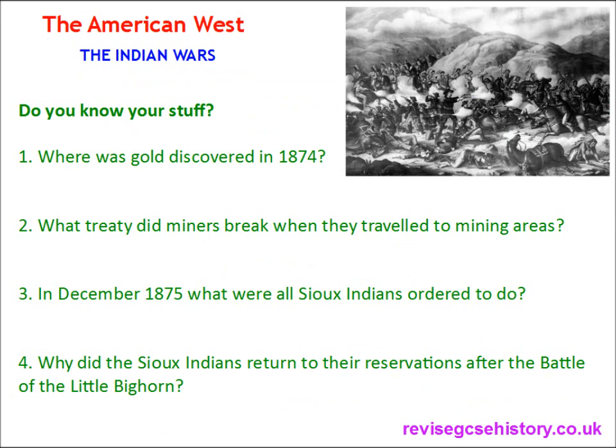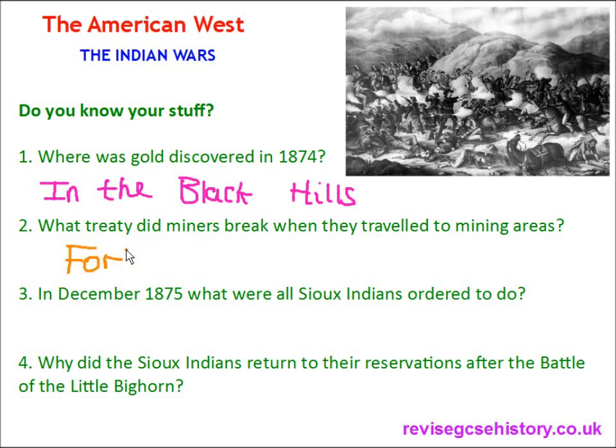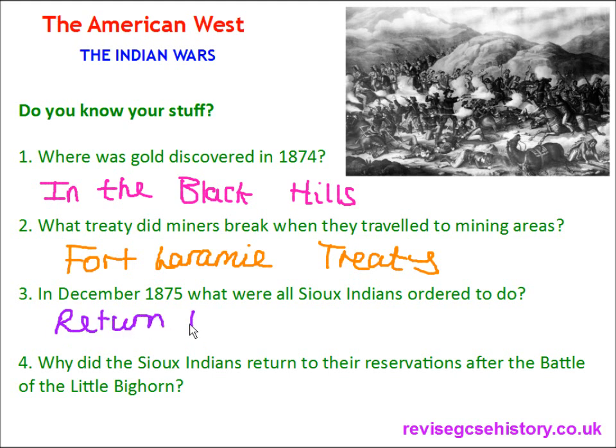Here are four quick questions based on the content of this video. Question 1: Where was gold discovered in 1874? It was discovered in the Black Hills. Question 2: What treaty did miners break when they travelled to the gold mining areas? They broke the Fort Laramie Treaty. Question 3: In December 1875, what were all Sioux Indians ordered to do? They were ordered to return to their reservations, and any Sioux that didn't return would be treated as hostile — though this was impossible because many were camping in the Powder River County.